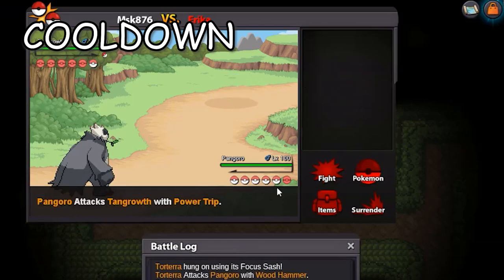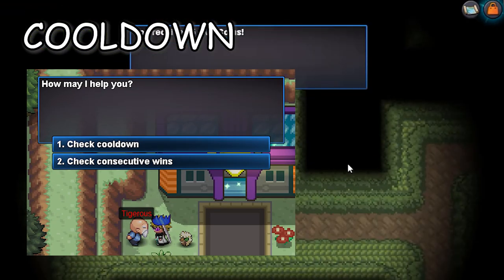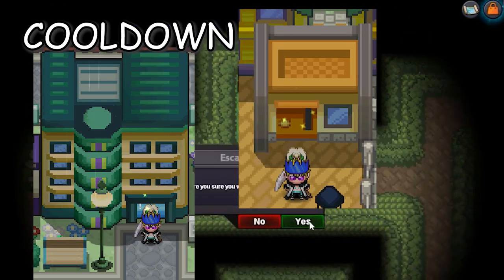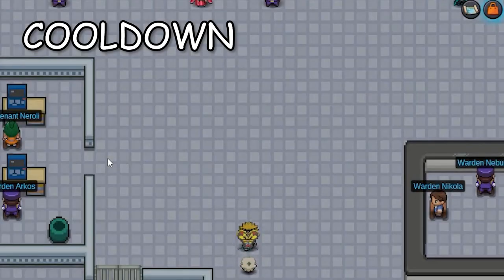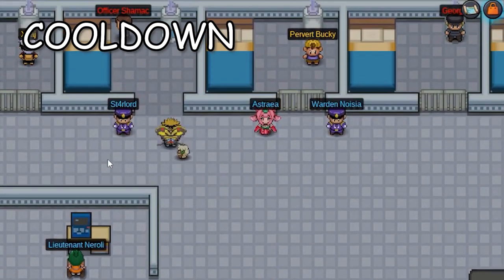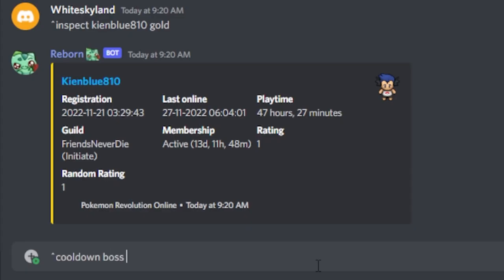This cooldown is different for every boss and you can check these cooldowns by either talking to those individual bosses, or by talking to the Cooldown Checker NPC located in Celadon Office 2F, Goldenrod City House 1, Slateport City House 1, or Canalave City House 1. There is also a third and easiest option: join PRO's official Discord server and type the command: cooldown, boss, your account name, and the name of the server — Silver or Gold.